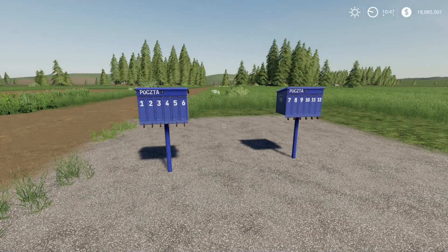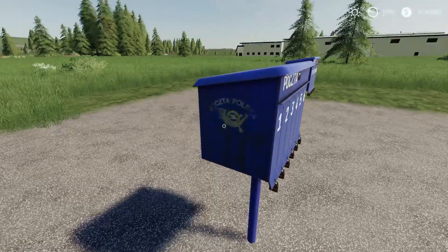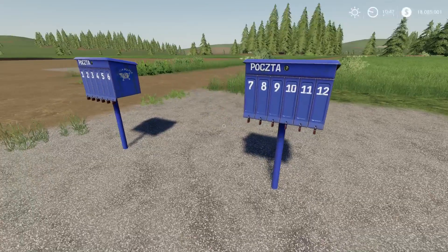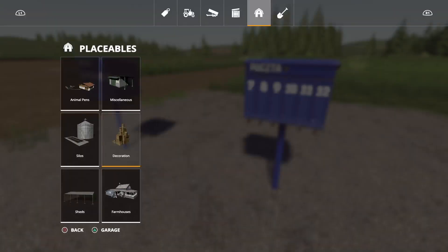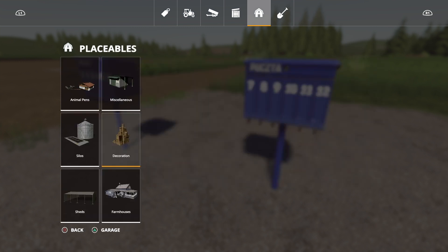Before I forget — these are the Mailboxes by CashStan18. There are two in the pack, numbered 1 to 6 and 7 to 12. These are, as you can probably tell, Polish post boxes — just a decorative placeable. You'll find these under decoration: 400 each to buy, and only one slot each to place.